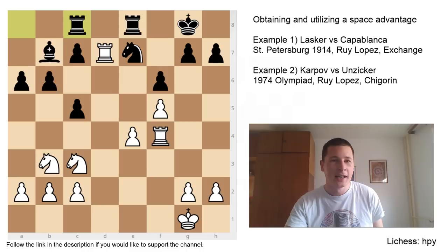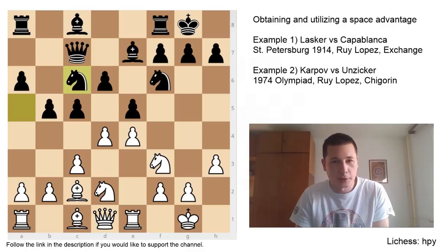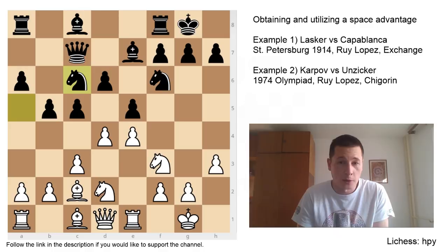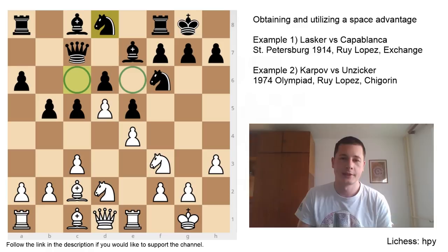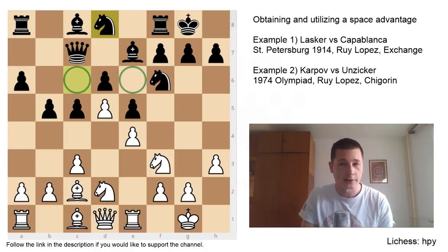Now another game — probably even more famous. This is one of Karpov's most famous games: Karpov vs Unziker from the Olympiad, 1974. This is a very theoretical position from the Chigorin variation of the Ruy Lopez. Here Karpov played the main move D5. After D5, White is obviously grabbing space. After Nd8, he's controlling two key squares in Black's position. Many, many games from this position went in Black's favor because White didn't utilize his space advantage properly.